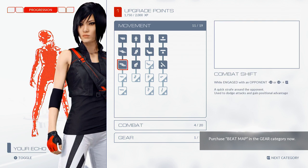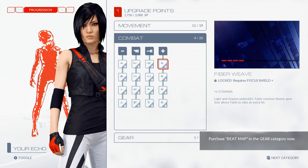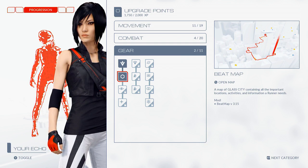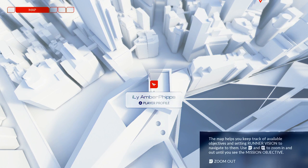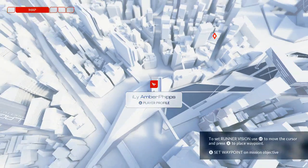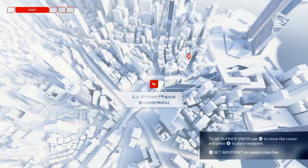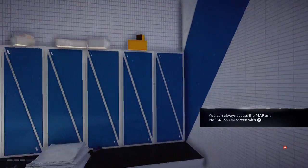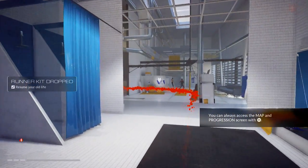Each upgrade requires one upgrade point. Purchase beat map — now what the hell is beat map? I don't actually see beat map... Gear, there it is. This map helps you keep track of available objectives and setting runner vision to navigate to them. Use left trigger and right trigger to zoom in and out until you see the mission objective. Zoom out to set runner vision, use left stick to move the cursor, and press X to place a waypoint. You can always access the map in the progression screen with the back button.